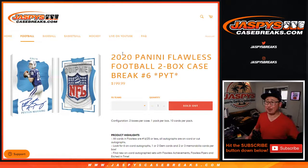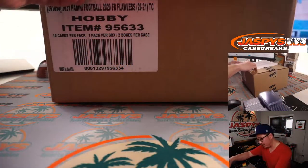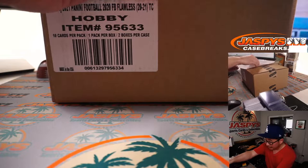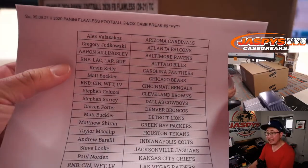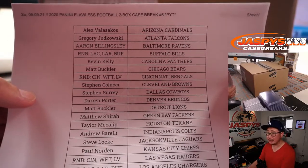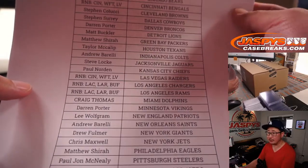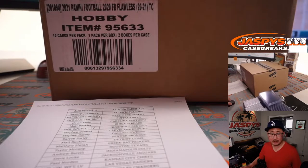Hi everybody. Happy Sunday. Happy Mother's Day. 2020 Panini Flawless Football, two box, Pick Your Team number six coming at you. Big thanks to all of these wonderful people here for getting their team straight up. And as you can see, there are some RNB spots right there too. We'll show you that in just a second, but we did those in separate videos. Who got the last spot mojo in this?